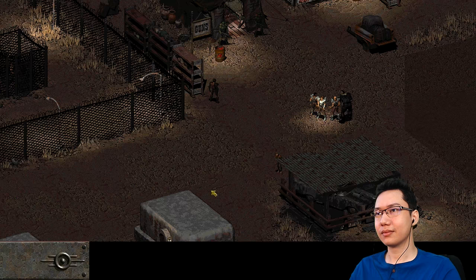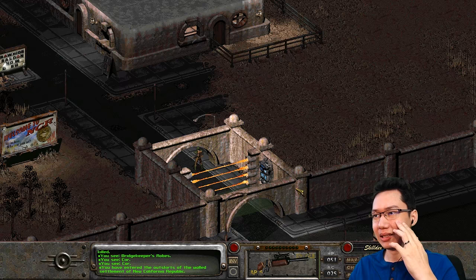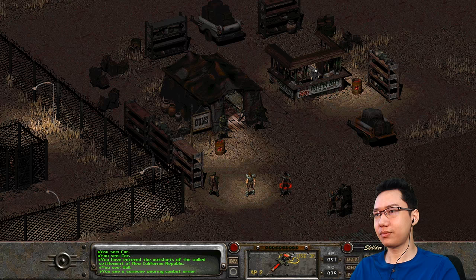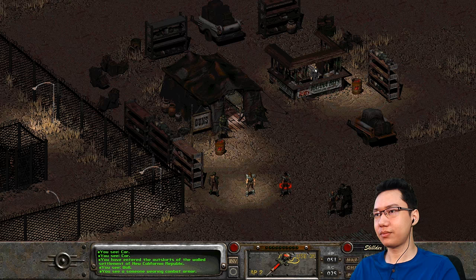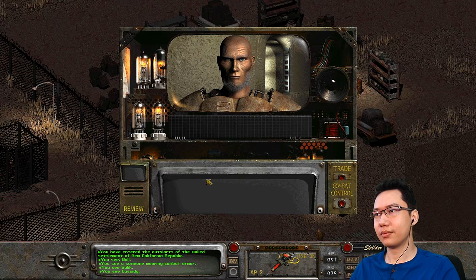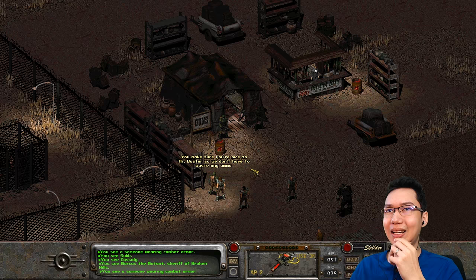So the NCR — I'm pretty sure this is a pretty big town. It is a pretty big town. We gotta get through there. This reminds me of Vault City. Let's have a look around out here first. We should put our guns away. I think Cassidy's holding his gun out — let's talk to him about his gear. Put your weapon away. You make sure to be nice to Mr. Buster so we don't have to waste any ammo.